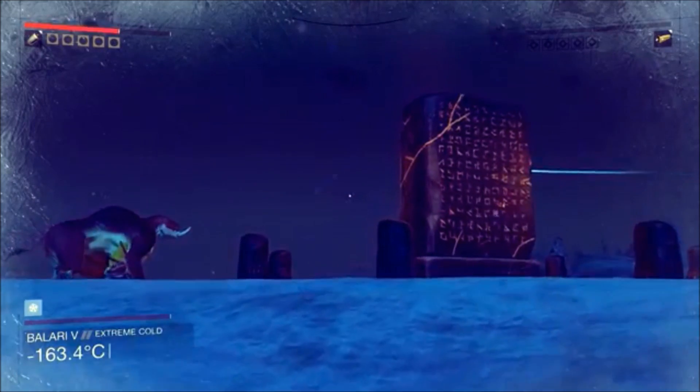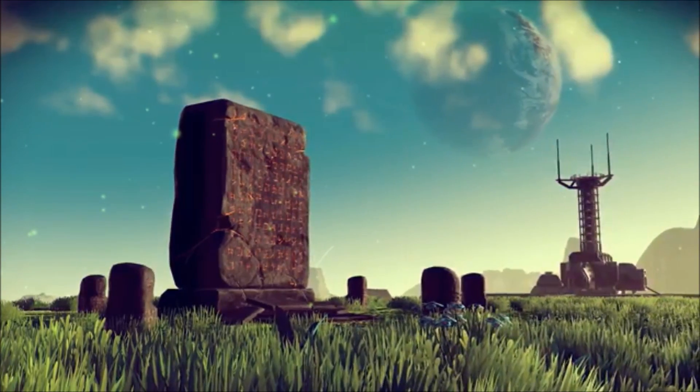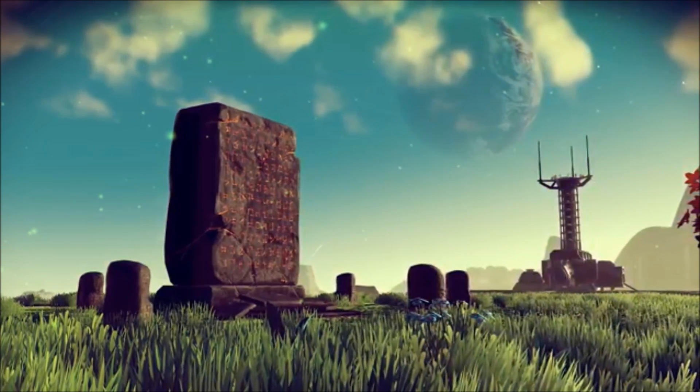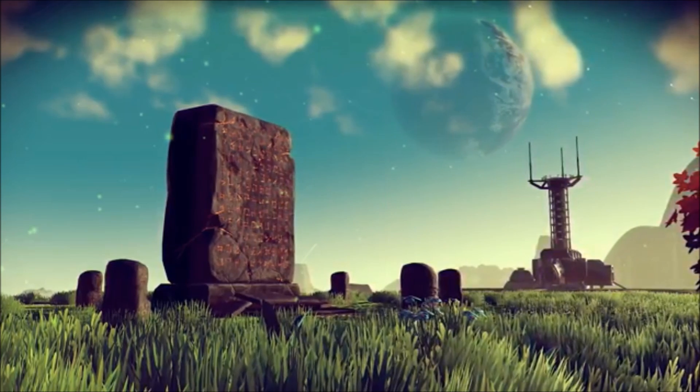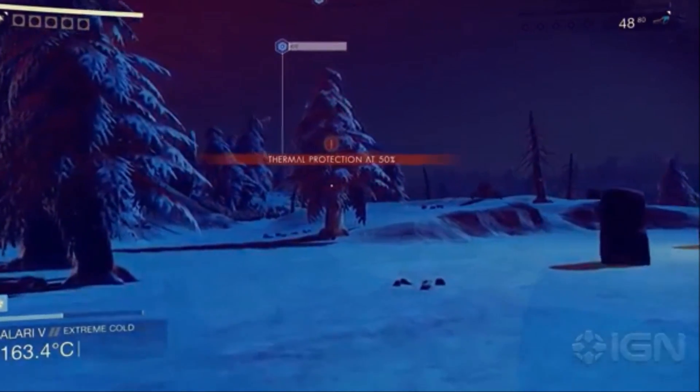As you can see, monoliths are big and usually brown, with red letters inscribed on them. What they do is important to the gameplay of No Man's Sky. In No Man's Sky, monoliths are basically mini-bases.